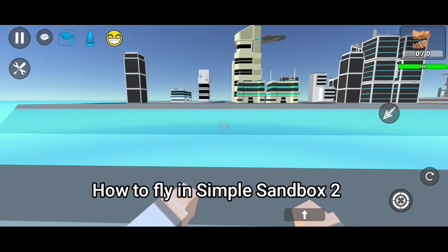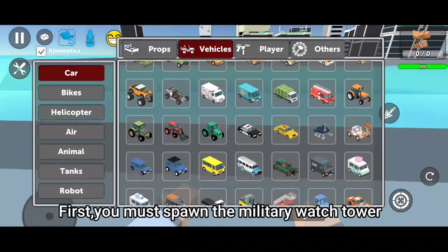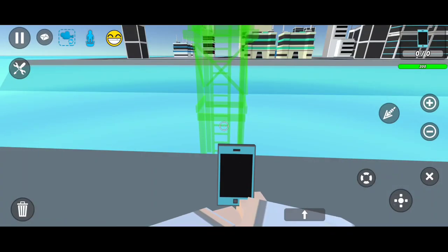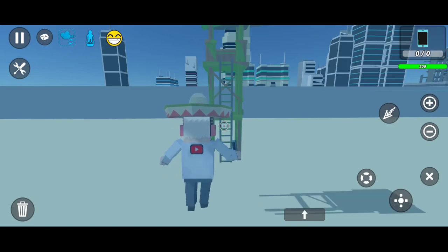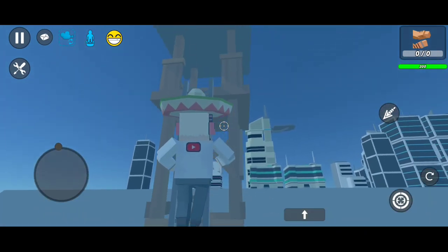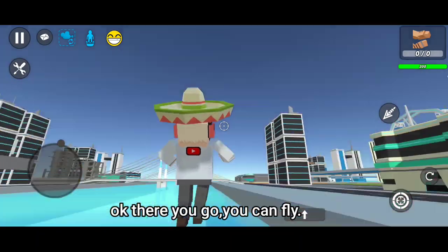How to fly in Simple Sandbox 2. First, you must spawn the military watchtower. Put it in the ocean, then swim and climb on it. There you go — you can fly.